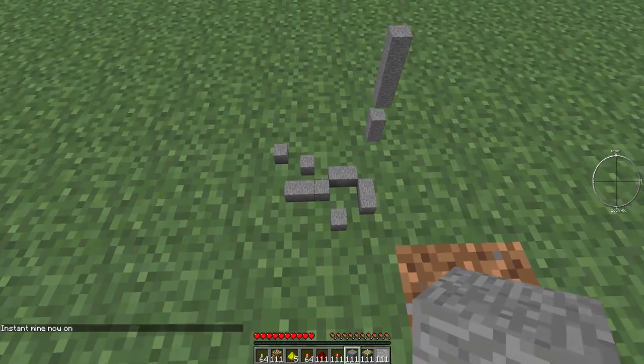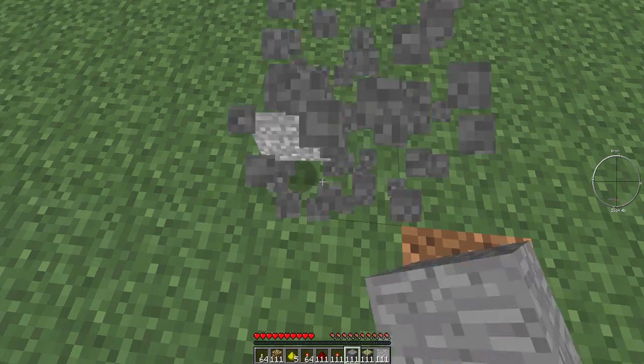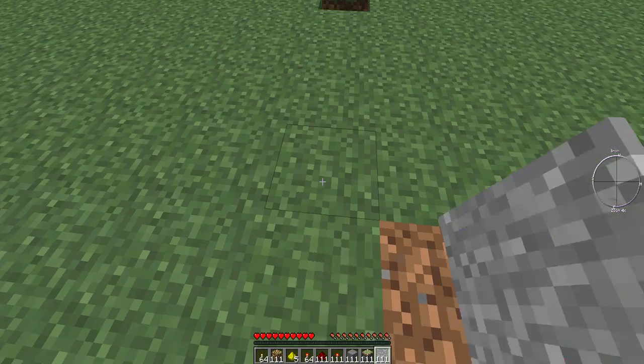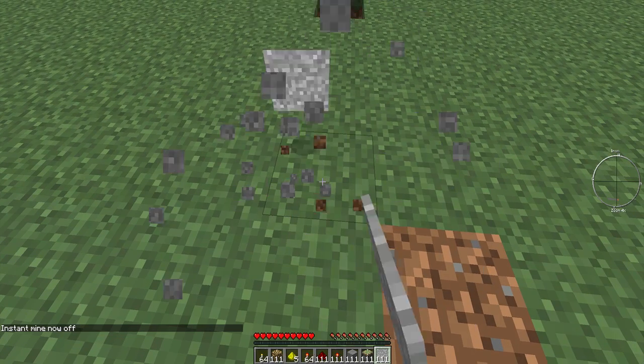You can also get rid of the whole block by just smashing it — the smashing outline — if you have Instant Mine on. Or if you want to get rid of it normally without Instant Mine, you have to keep hitting at it and then you'll eventually get it back.